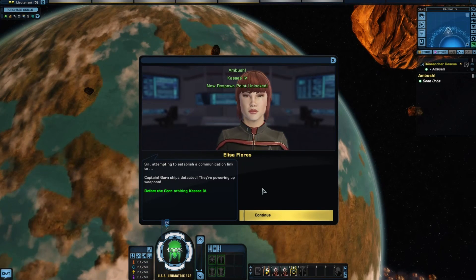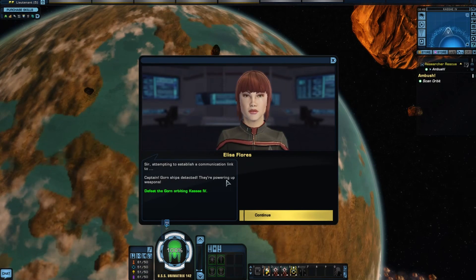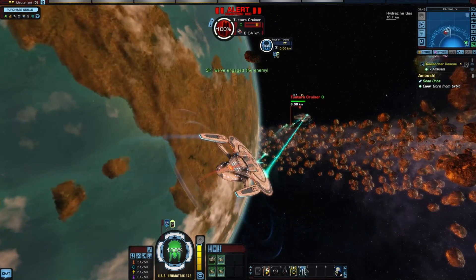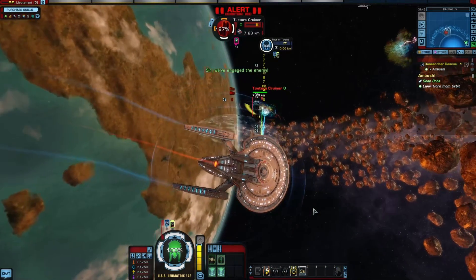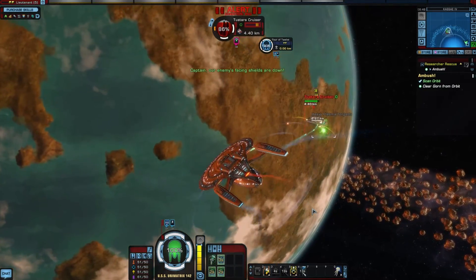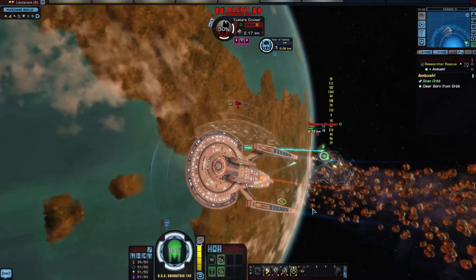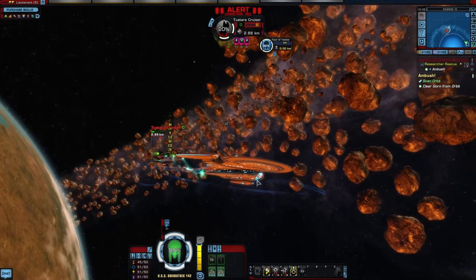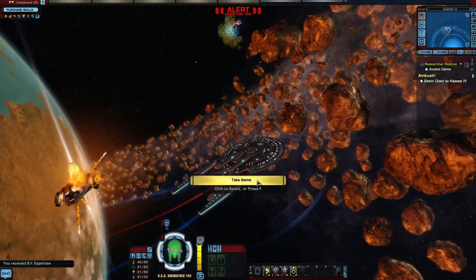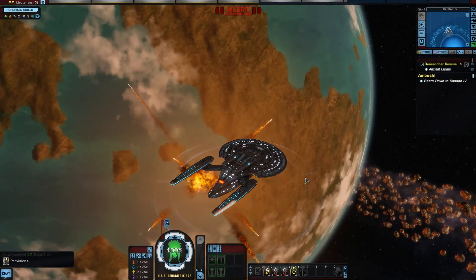Ambush, alright. Sir, attempting to establish a communication link — uh-oh. Captain, Goron ships detected, they're powering up weapons. You said ships — there's only one. Oh well. Mine coming in — shoot it. Good boy. Let's go down to Kasei IV and see what's down there.